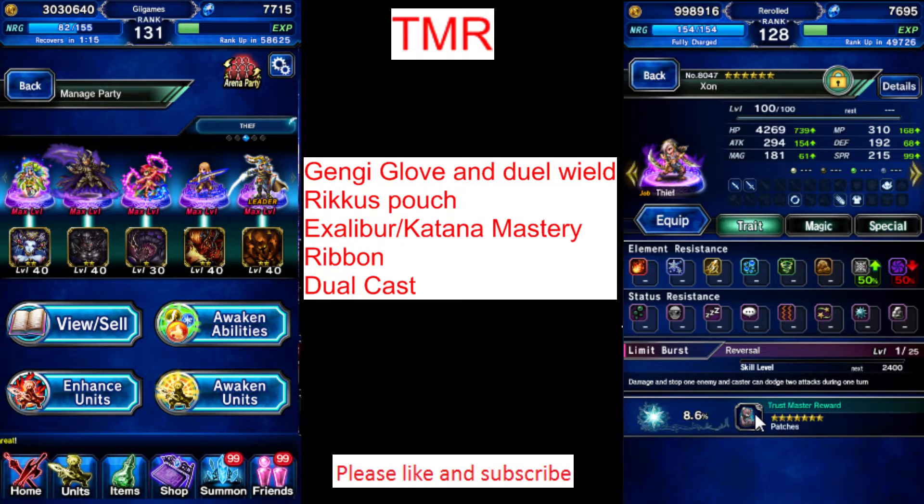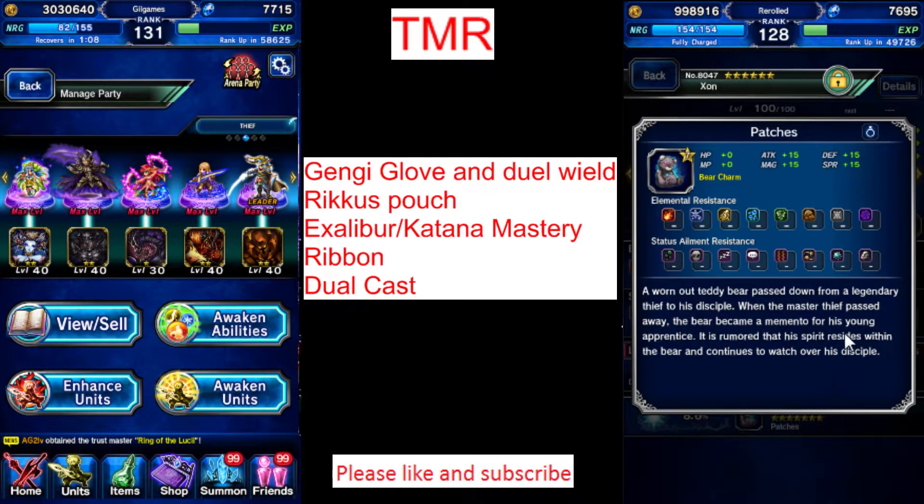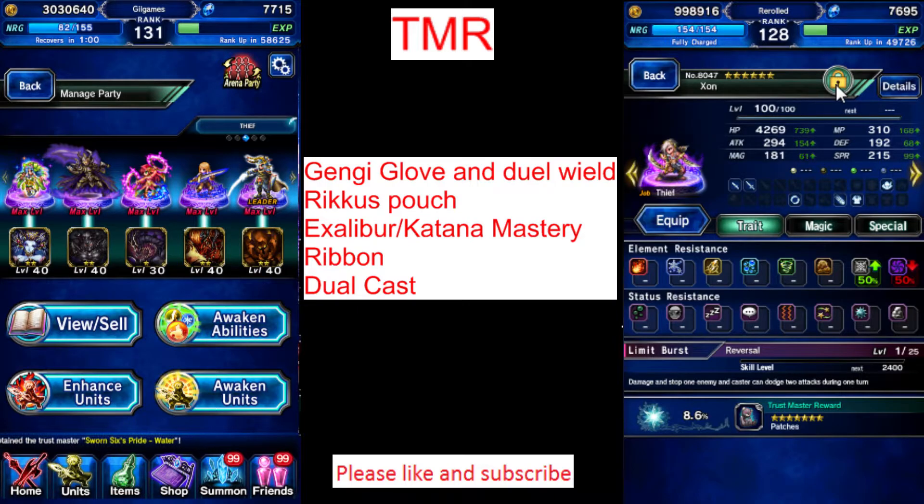So let's say it's a really crappy unit you'll never use because he's so bad, but for whatever reason he has a really good TMR on him. You don't want to delete that unit, you don't want to sell that unit, you don't want to merge that unit by accident. You're going to put a lock on him so he doesn't get sold, deleted, or merged.